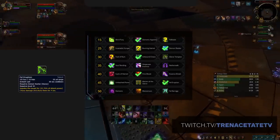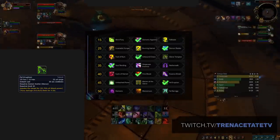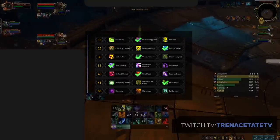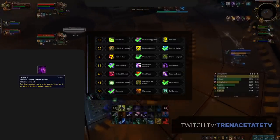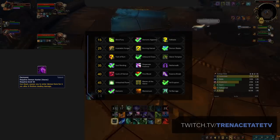Fel Eruption is great to kill targets, great to CC, and of course great to secure Mana Rifts. And then last up on our final row, the obvious choice is Demonic, as it still heavily outshines Momentum even despite the 2-second nerf to the subsequent meta — the added sustain and damage is still just too good to pass up.